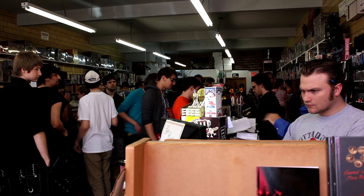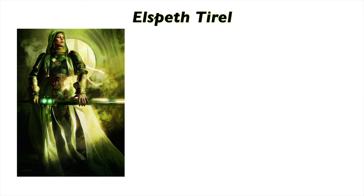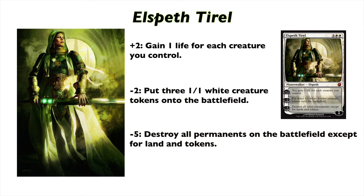In this set, there are some highly anticipated cards. The first card, Elspeth Tirel, is a Planeswalker. She has three abilities, with one that acts like a Nevinyrral's Disc — this ability allows Elspeth Tirel to destroy all permanents except lands and tokens. This is a solid card to restart a game or use as a combo, especially since her other ability makes her spawn three white creature tokens.